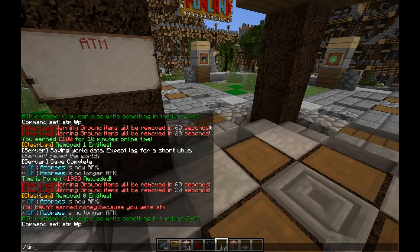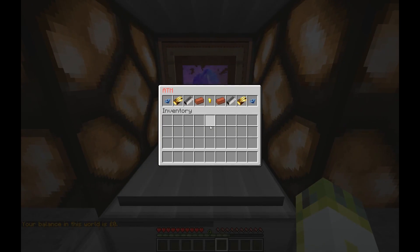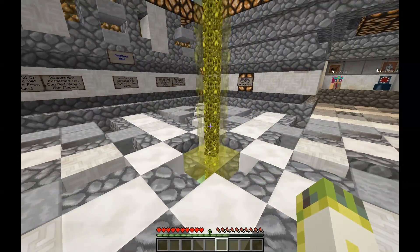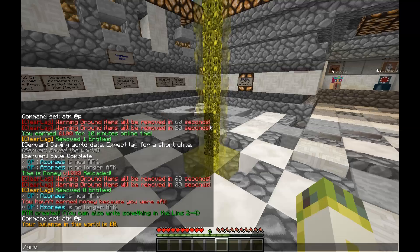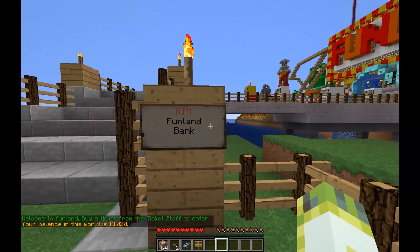Looking at the configuration file — I've set the value to 2300 here. If I go to the Skyblock world it should be different, but it's showing the same value all the way across every world because I haven't configured the per-world settings yet.